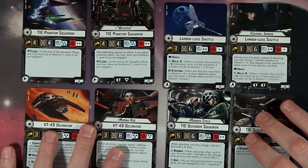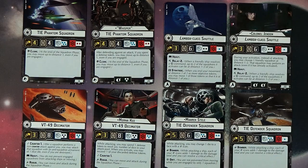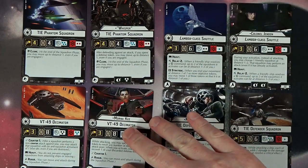There's the Phantom — pretty cool mechanic. It's speed four, four hull, four defense dice, two against ships, 14 points. Whisper is 20 points. Basically the cloak lets you go an extra distance one even if you're engaged. Whisper: if you're being defended against in an attack, you may spend a defense token and move up to distance one. At the end of the squadron phase you can cloak and get away again, so you can get up to two extra distance with a speed of four. That doesn't seem too bad.